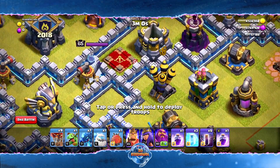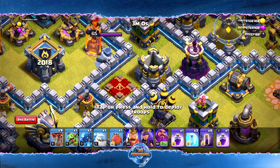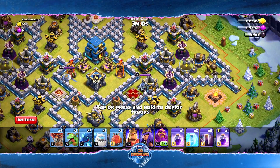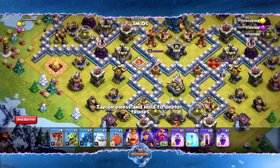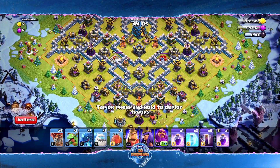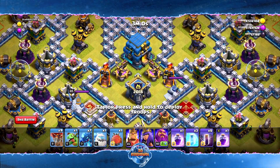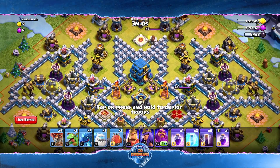The air defense to the right is actually next to the Archer Queen, so we can use the King to take out that air defense and the Queen — an excellent two-for-one combo. We'll deploy the Queen on this side so she can take out the other air defense, essentially creating a funnel for all of our E-drags to come straight up the middle. Then we'll deploy the blimp to take out the middle area.